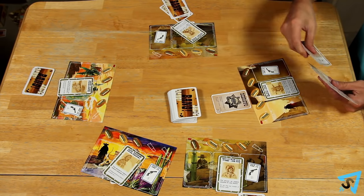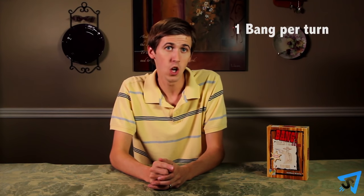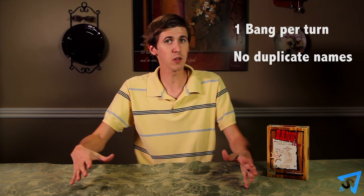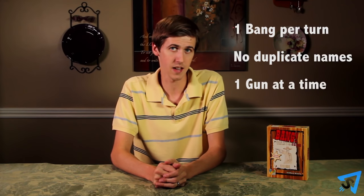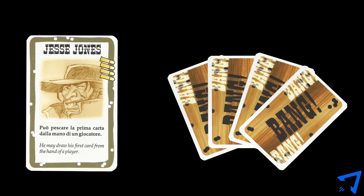There are three phases in a turn. First is the draw phase, where you draw two cards from the deck. If ever the deck is empty, shuffle the discard into a new draw deck. In the second phase, you can play cards from your hand. You can play as many cards as you like as long as they follow the limitations: you may only play one bang card per turn, you may only have one copy of a card in front of you at a time, and you may only have one weapon in front of you at a time. On your turn, you don't have to play cards if you can't or don't want to. The third phase is when you discard excess cards — if your hand size is larger than the number of bullets your character currently has, you must discard cards until your hand size matches your health.